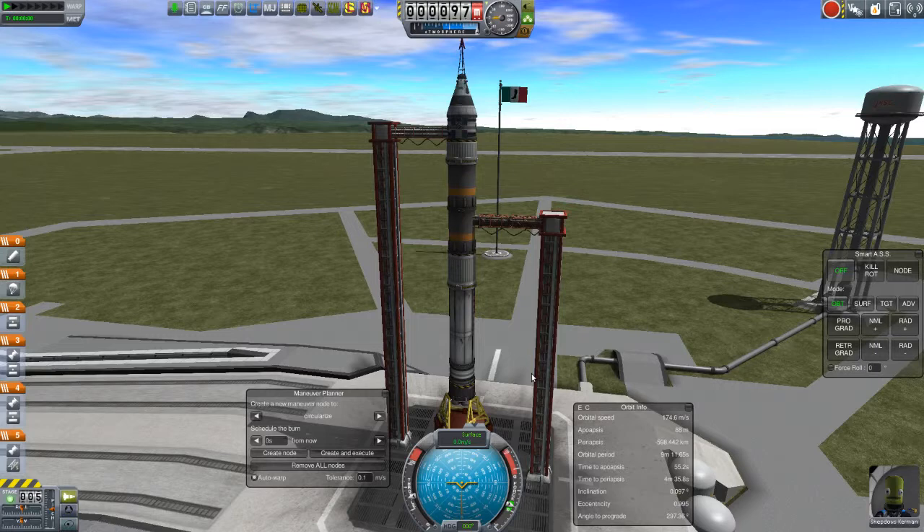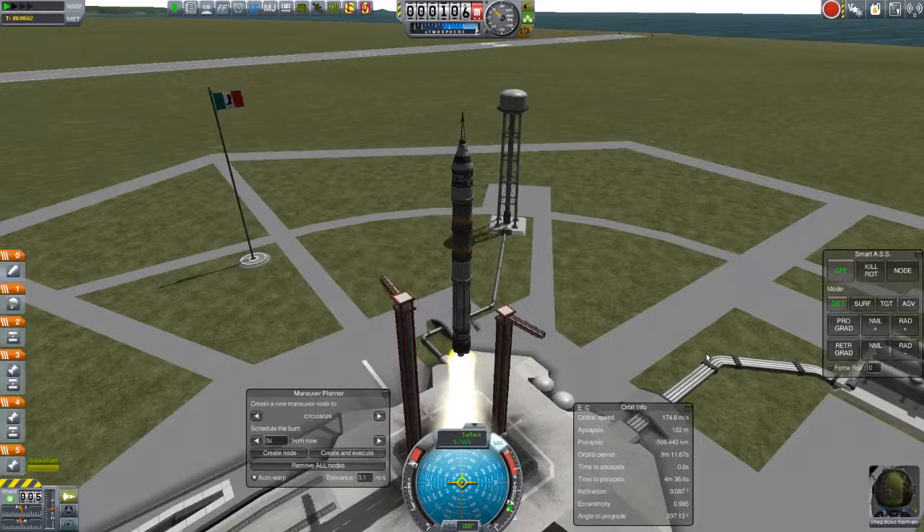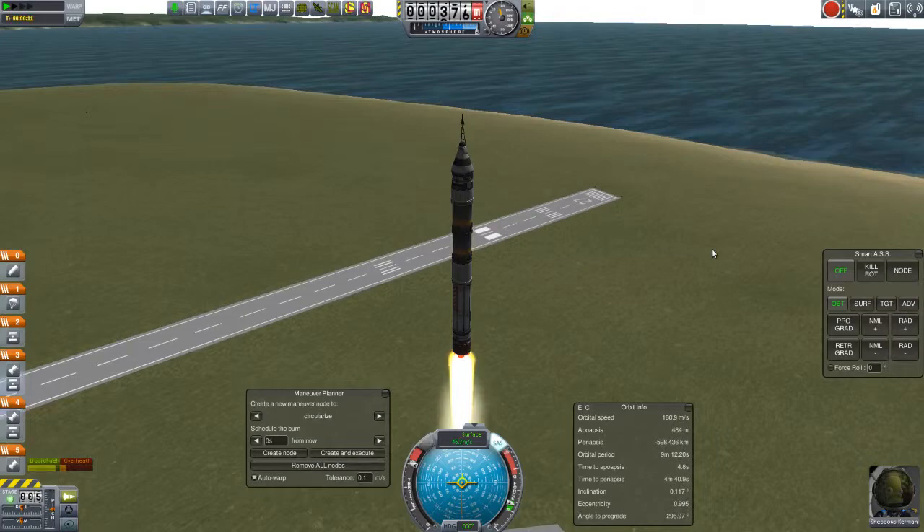Let's go ahead and start the launch. We'll launch to about 70 kilometers, then reassess the situation and figure out whether I need to stay there or get a higher altitude. Three, two, one, and... That's a good thing that works. I totally did not check my thrust-to-weight ratio before I started here.